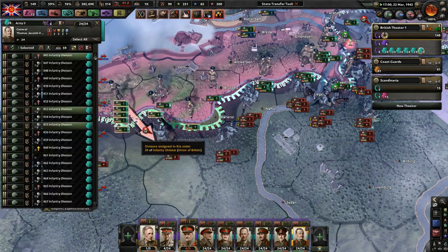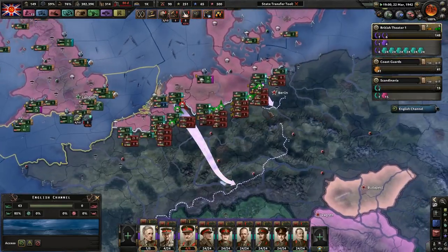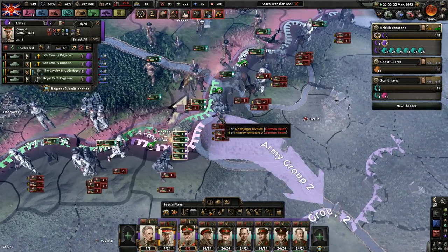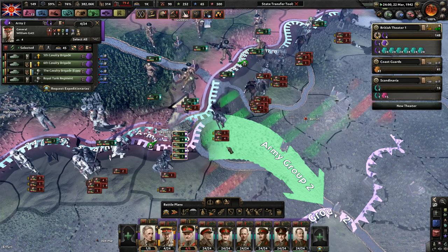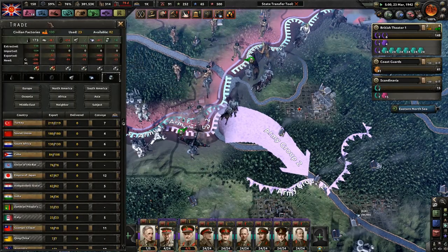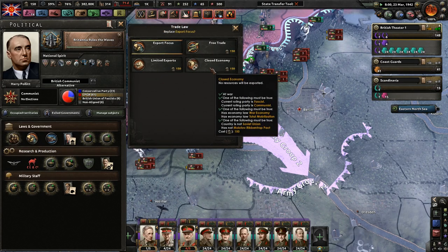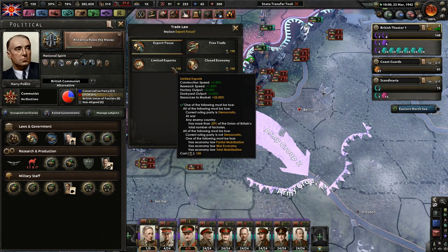Attacking here does not seem like a good idea — there's just too many divisions. Regarding what the government of the UK was, I'm just going to leave it as: I'm a simple American. Apparently it's a government — that's what I'm going to say. We got more political power, which means because of our resources they're still very low. We unfortunately will have to go from export focus down to closed economy. Closed economy might be more beneficial — we will lose docket, output, construction speed, and research time.